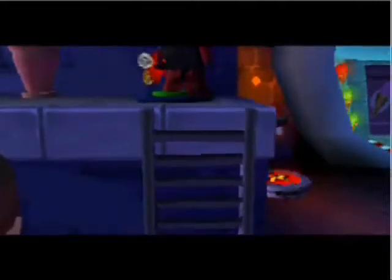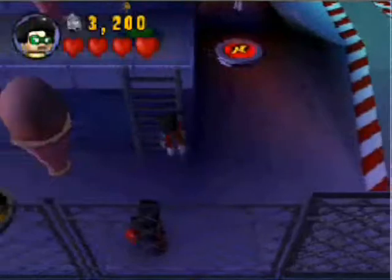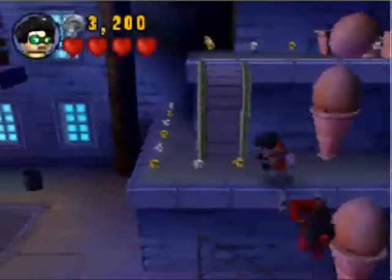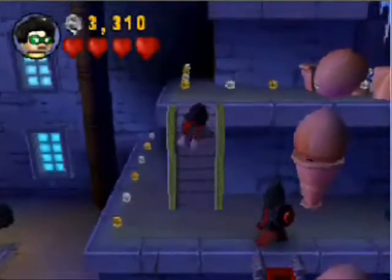You'll sometimes need to use Batman to reach areas Robin can't and Robin to reach areas Batman can't — you'll do that for all the characters. That's why you have a partner. Robin, of course, still has his nice Magno suit so we can climb up this wall.